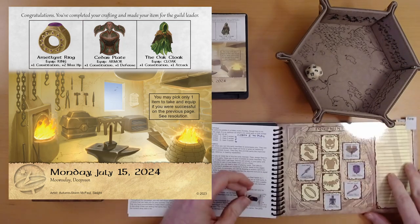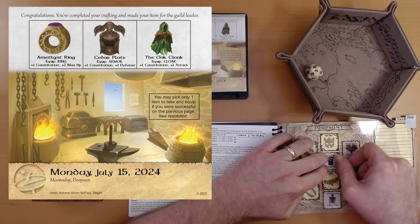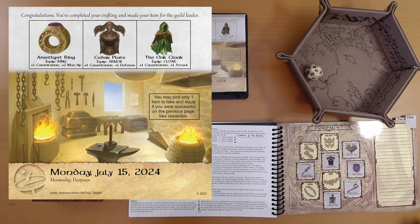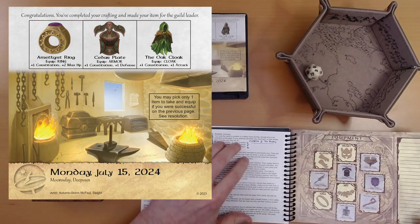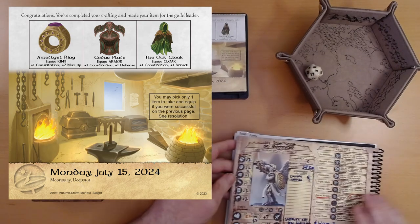Back to our equipment tab. Nice. Ivy has some armor - gone this whole time without armor. Well, I think this is new armor. Special armor. Plus one constitution, plus one defense.